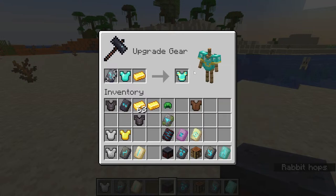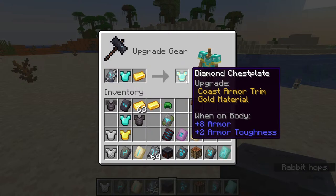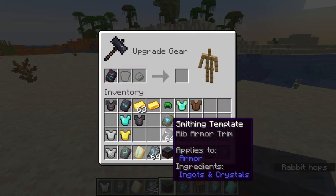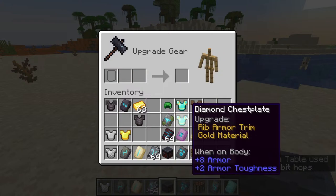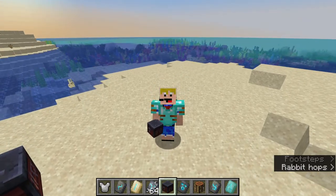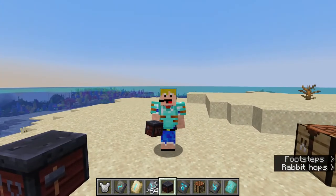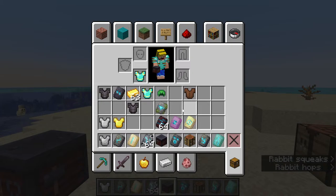If you put in a different template — say the rib — with diamond armor and gold, the item icon looks the same but when you put it on it looks quite different, and the tooltip text is different too. You can hover over it in your inventory to check which type of trim an item has. The different dye materials you can use are: gold, iron, copper, netherite, quartz, redstone, lapis, diamonds, emeralds, and amethyst crystals.